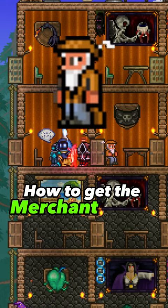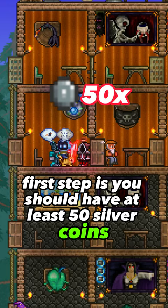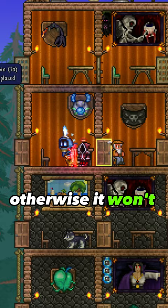How to get the merchant NPC in Terraria. The first step is you should have at least 50 silver coins on you — that means here in this coin slot or here in your inventory. You should have at least 50 silver coins or more; that's not a problem. But they must not be in chests or somewhere else, otherwise they won't count.